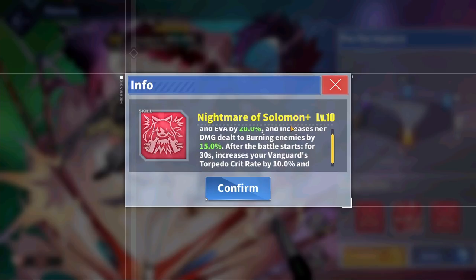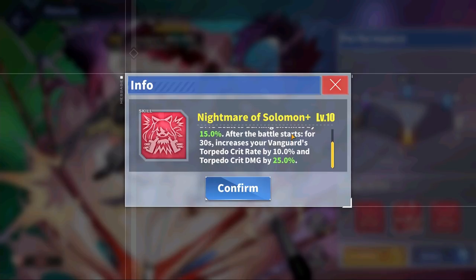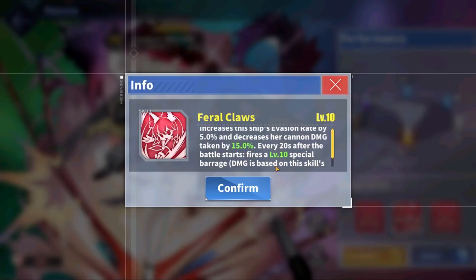In addition, she gets a 15% damage boost to any enemies that are on fire, and for the first 30 seconds of each battle, Yudachi increases all Vanguard ships' torpedo crit rate by 10% and their torpedo crit damage by 25%.